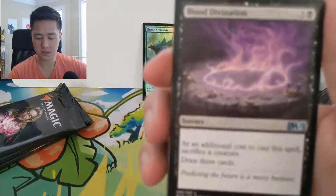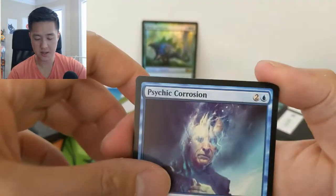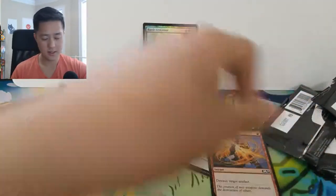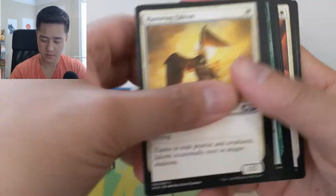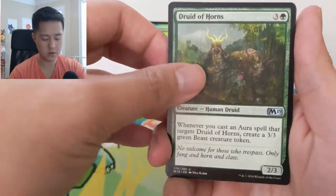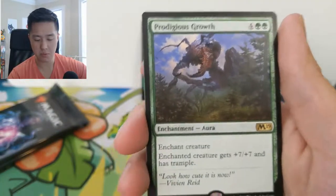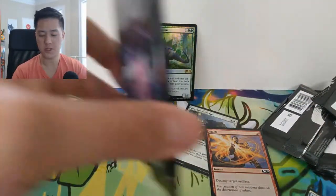Let's see what we can do. Blood Divination, Psychic Corrosion, Declared Dominance, and then Runic Armisor — we got the foil one as well, but that's not the foil rare we're looking for. Druid of the Horns, Make a Stand, Lightning Strike — this is Lightning Strike versus Lightning Bolt. The Bolt is significantly better. And then a Prodigious Growth — enchant creature, seven plus seven with trample. All right, two packs left.